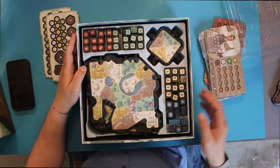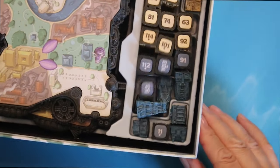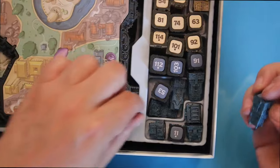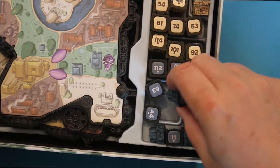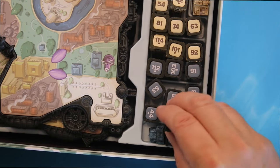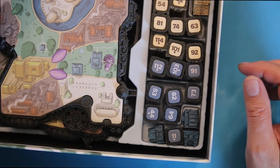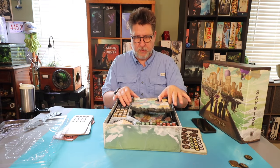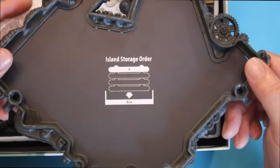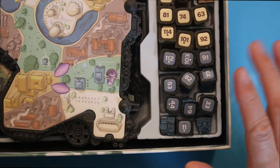One critique I've heard is that the tray doesn't hold the buildings tightly enough, and as you can see, on their way across the seas they've gotten a little jostled. That may not be a big deal — the game traveled a long way, and from my shelf to the table I'm not sure it'll be an issue. I'll let you know as time goes on. These buildings are really neat — I want to pull out the island next because I've been warned there's a specific way to remove them.